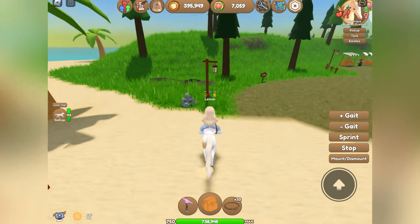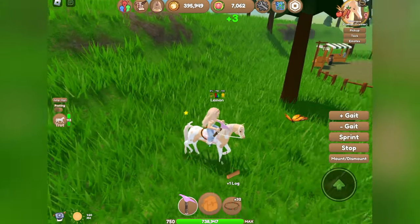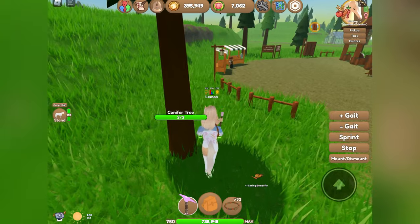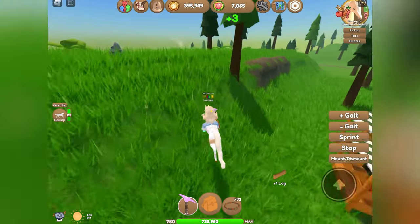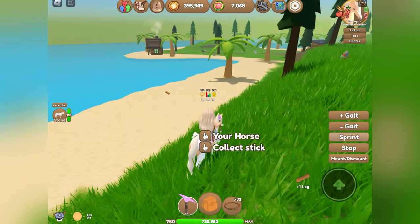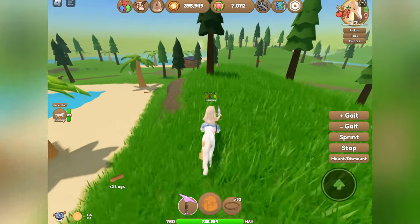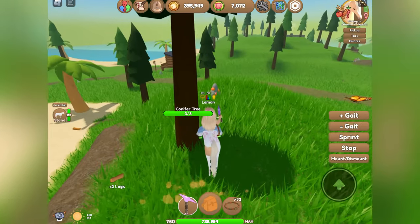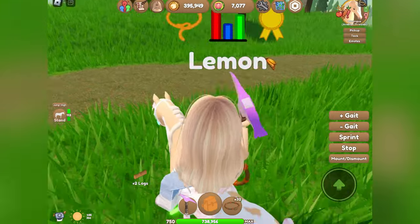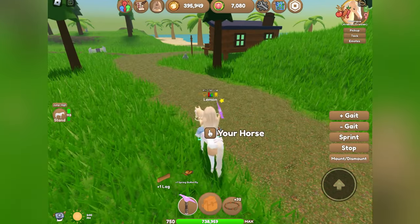Basically what I will do is just run around Forest Island, chop down trees, and collect any butterfly that I may see. I will just circle around and you can earn a lot of tokens just from chopping down trees — you get between 3 and 5 tokens for every tree you chop down. You can also chop down minerals and stuff as well, and of course there are butterflies flying all over the place.